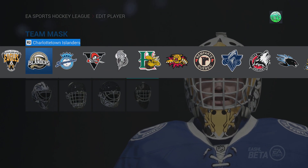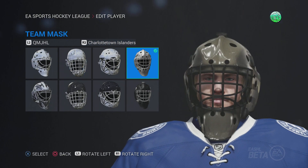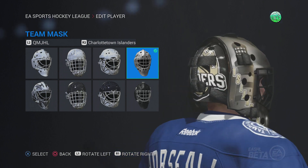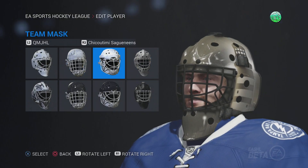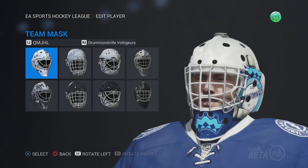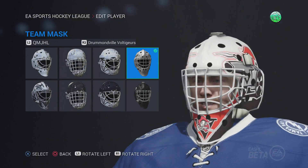Charlottetown Islanders — that's a cool mask, it's the same theme as the New York Islanders, the lighthouse. Chicoutimi Saguenéens — or however you pronounce it — basic CHL mask right there. Drummondville Voltigeurs — that's alright, you got the cannons out the side there. The Gatineau Olympiques — man, if this mask had some color it'd be pretty cool, but unfortunately it doesn't.